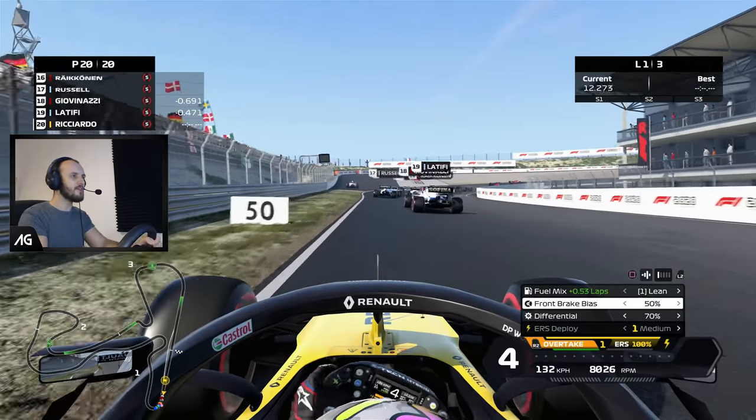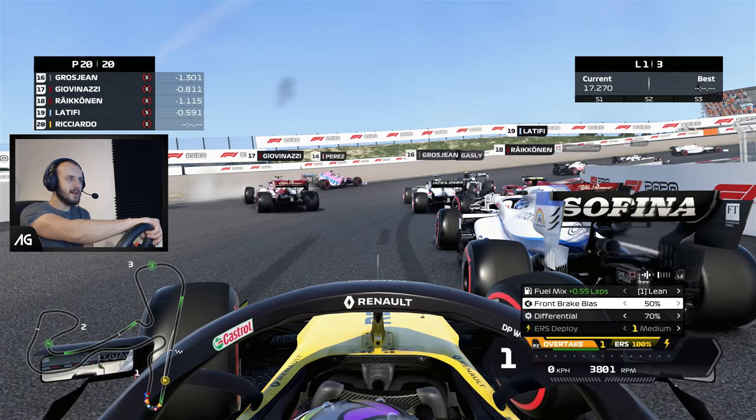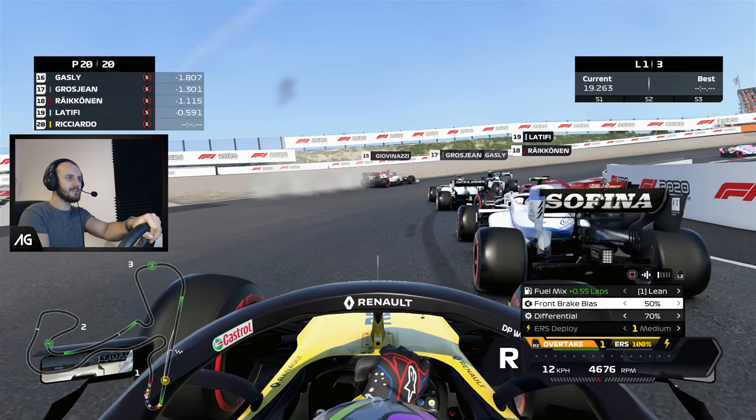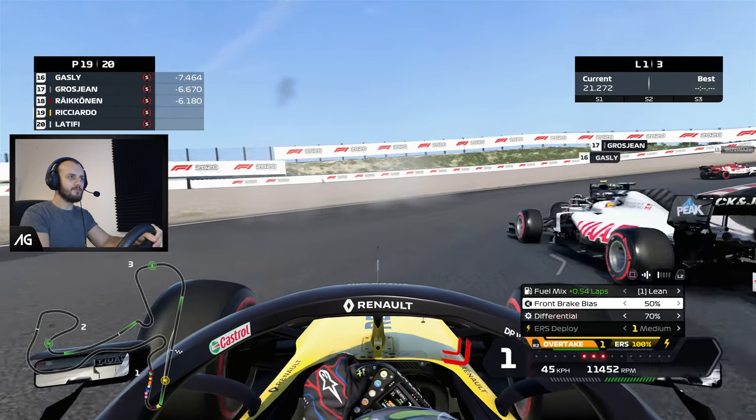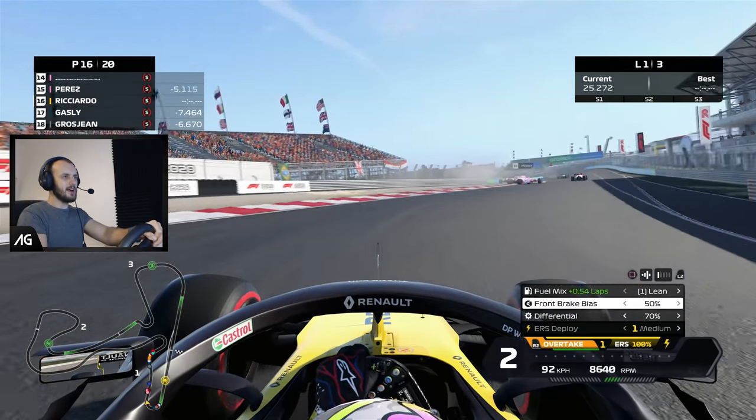The Racing Point just took off ahead of us - I think that must have been a bit of contact, a bit of a crash there. Come on guys, out of the way - Gasly's backwards, that's why. We'll go around them, have a little drift around them. Clearly this car is going very light.